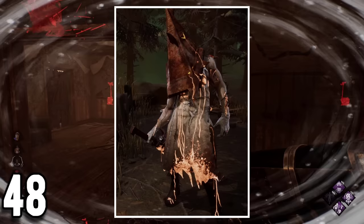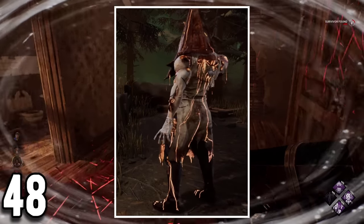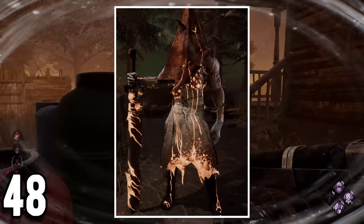One cool overlooked detail from the Blighted outfit of Pyramid Head is how it looks like he also suffers from the tormented status effect that he inflicts on survivors with his trails, as you can see the same razor wires around his body.